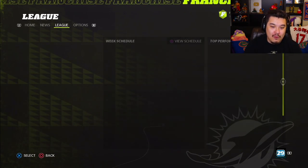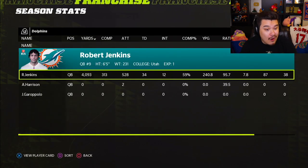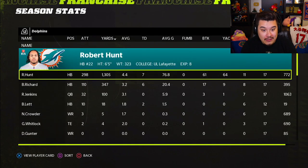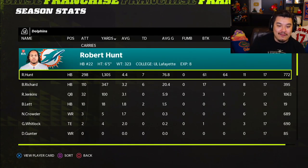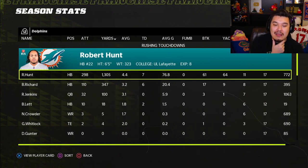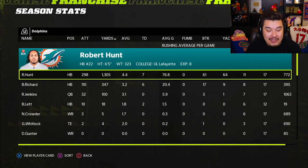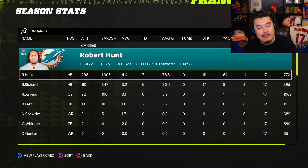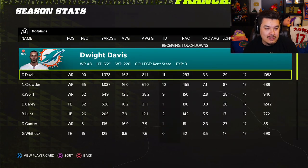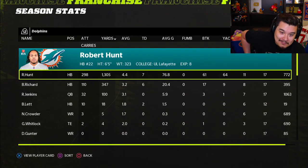We're at 89 speed — we're not that slow. Let's break one here. That wasn't holding — nice! Big run here, let's go! He's so big it's hard to even hit holes because he's just massive. Let's see the final numbers for Robert Hunt: 1,300 yards and seven touchdowns. Not as insane as I thought — I expected way more touchdowns. I guess we didn't juice up stamina and stuff, so maybe that was a concern.